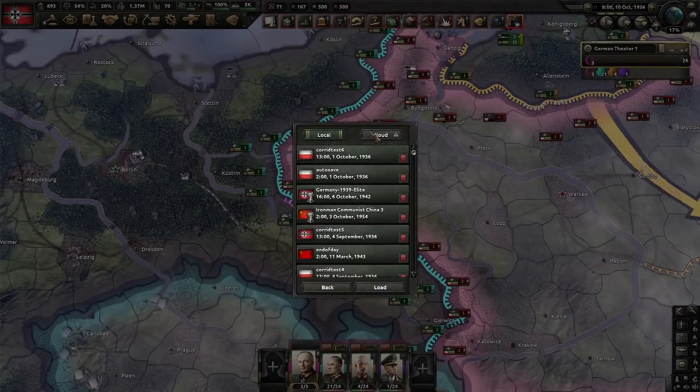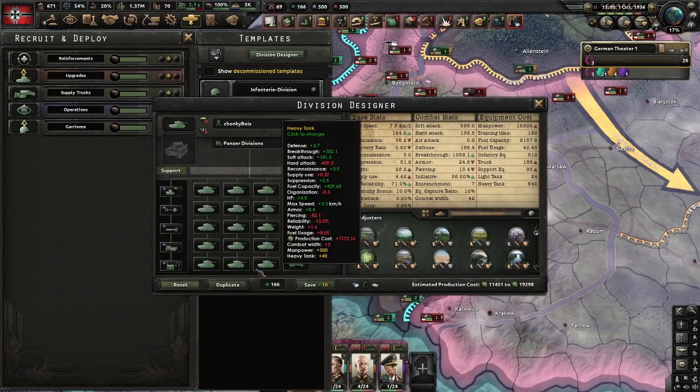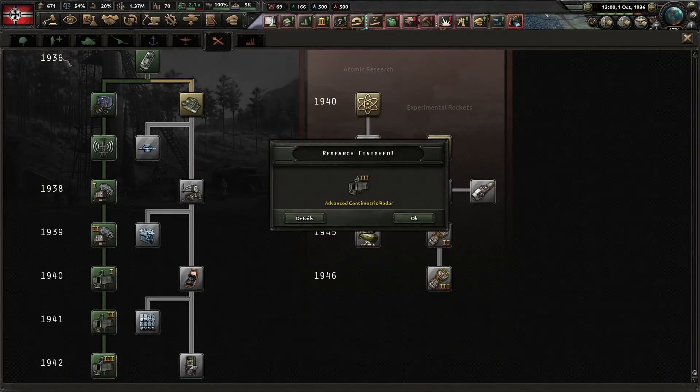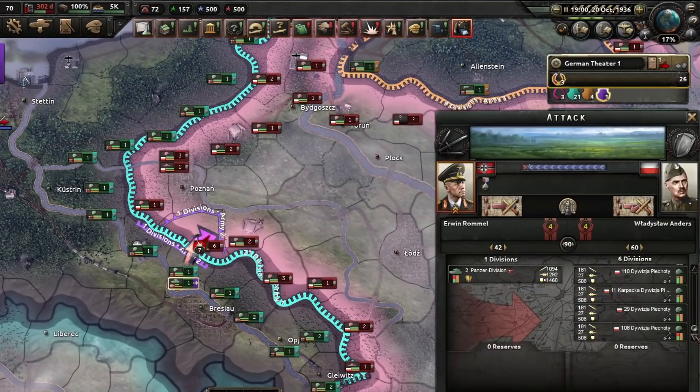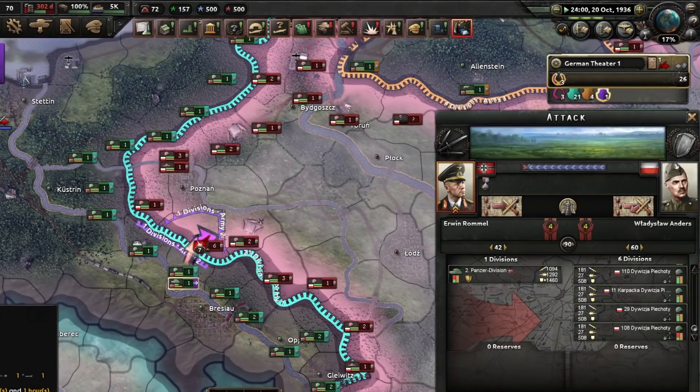If we reload and give these divisions signal companies and all the radar tech, and try again, you can see how the damage dealt is different.